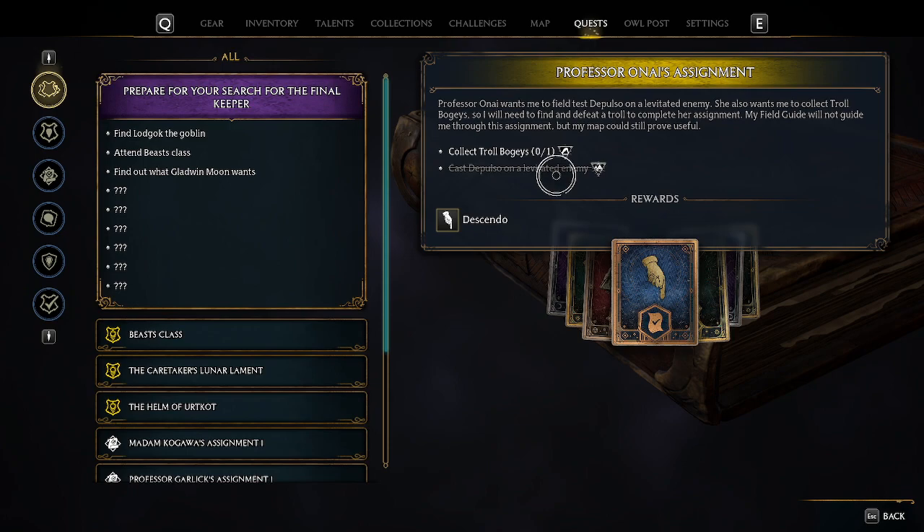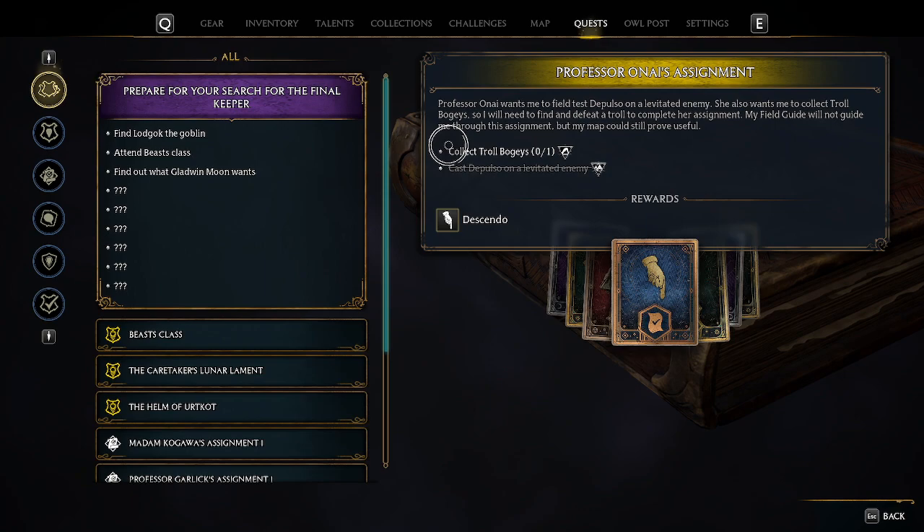If you are struggling on the assignment, you need to cast Depulso on a level two enemy — that part is actually easy. But the one I've been struggling on, and have finally found, is the 'collect troll bogeys' objective. You need to go to a troll den.